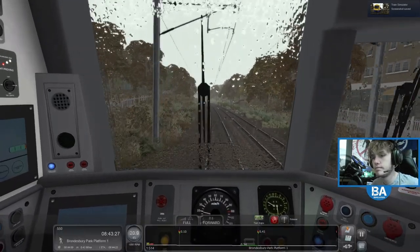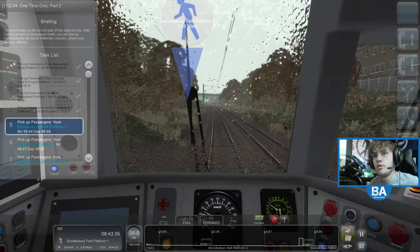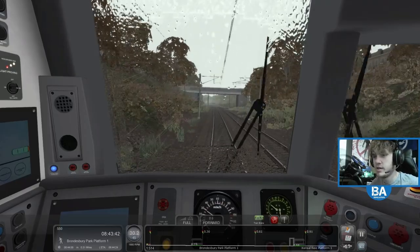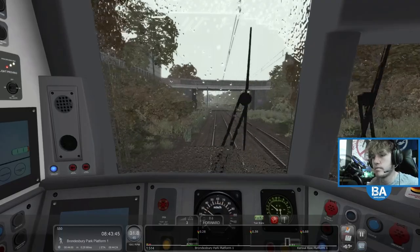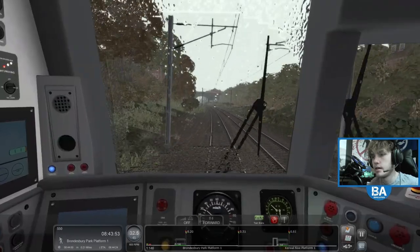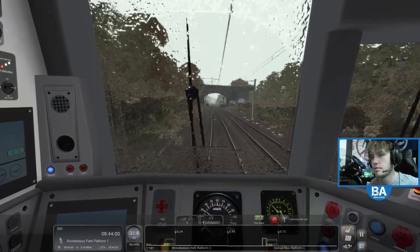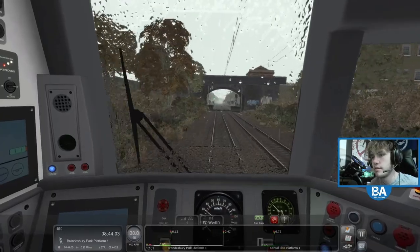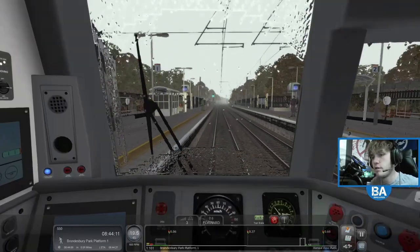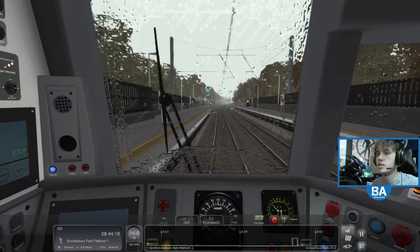Let's get that up to full. I don't think they ran along this far - I thought they only went as far as Gospel Oak and terminated there. I suppose it is rush hour at the moment so maybe that's why. On this rather wet day, we're going back down. This is Brondesbury Park. We've done this route in three trains - the 172 now, the 378, and the 313, the 313 being on Silverlink, which is a lovely train to drive.